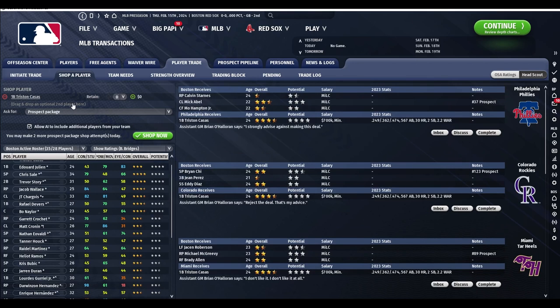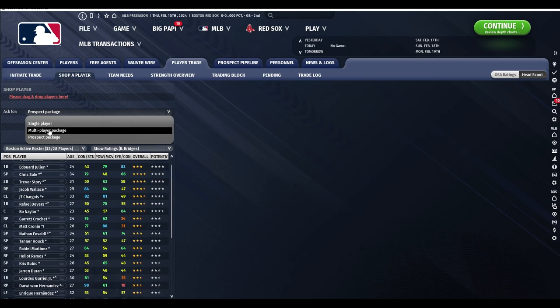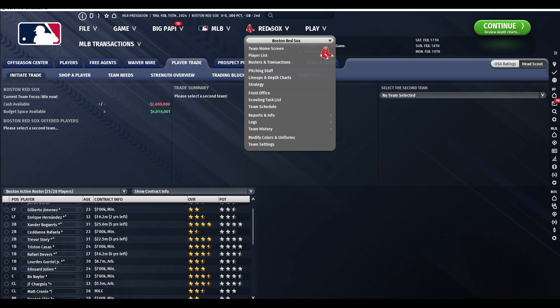I always play my games with trading on hard, that's why I'm not getting great deals for a 24-year-old who hit 30 home runs and drove in 100 runs last year. I still find the best way to make a trade is use the shop a player function to find a player that you like — shop single player, find a player you like, then go into the trade block and tweak that trade the way you want it. I've still found that to be the better way of handling trades, but nonetheless trade AI seems a whole lot better now than it was previously.